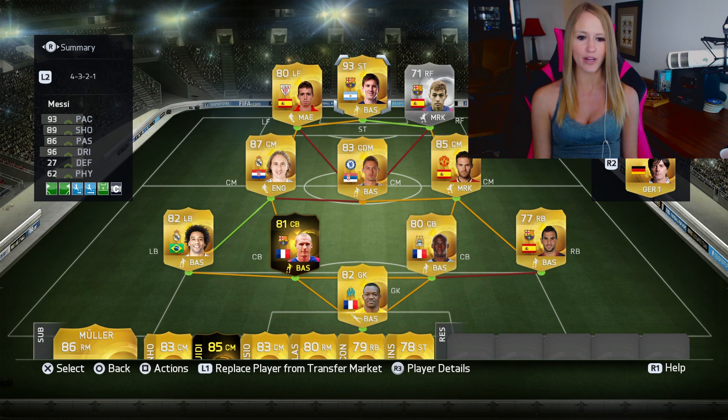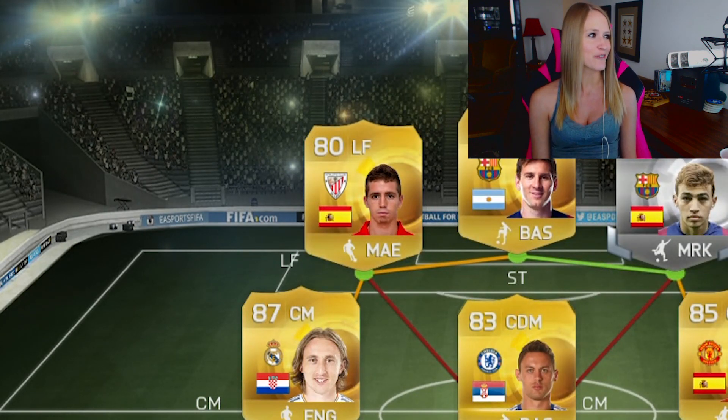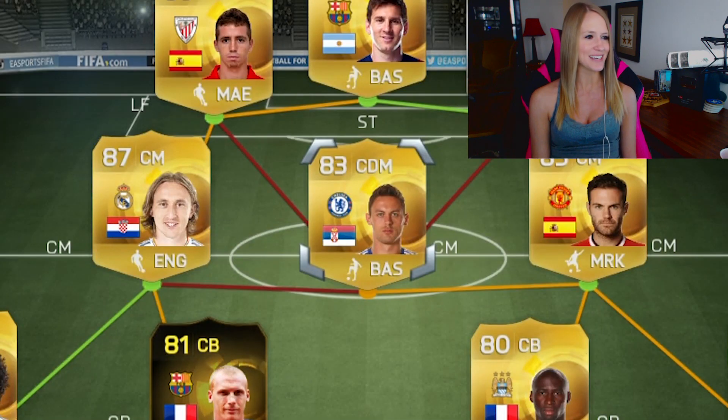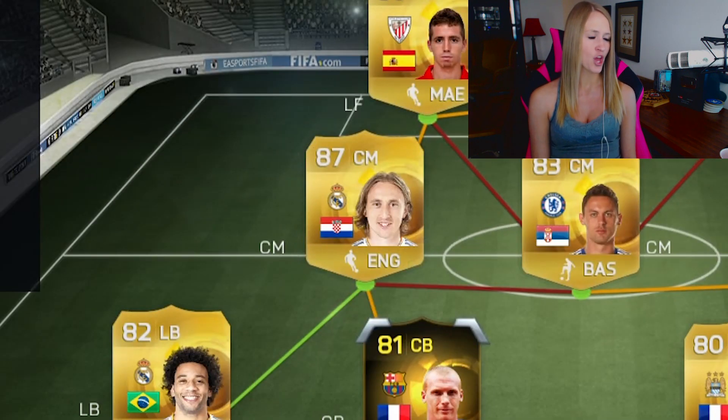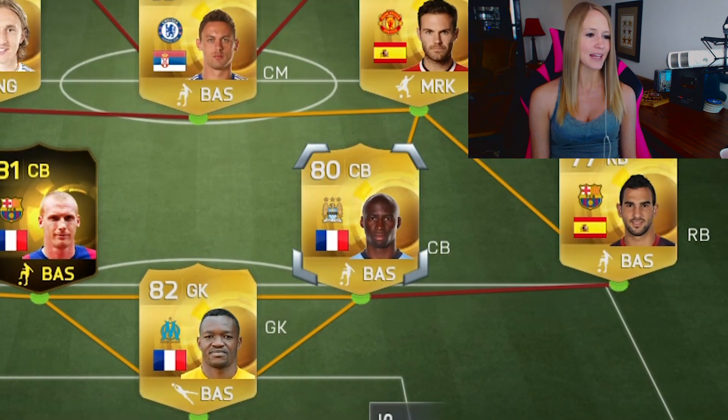We are looking at this squad — it is all players whose last names begin with an M. We have Moonian as our left forward — I'll butcher this, they tried to show me how to say it on stream. As our right forward we have Munir. We have Messi, Mottage as CDM, Mata as one CM, and Modric as the other. Marcello is our left back, in-form Matthew as center back, and Mengala as the other center back.